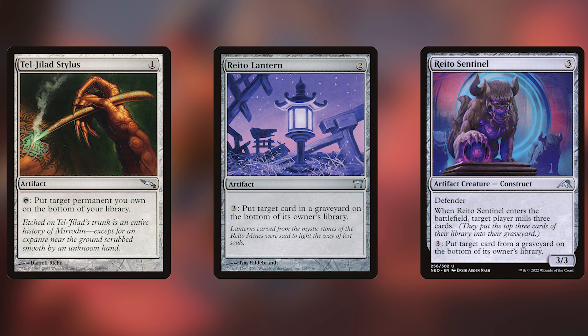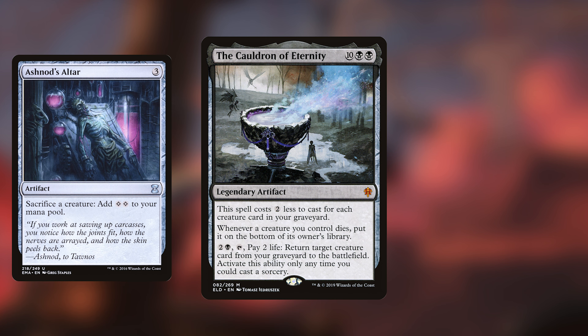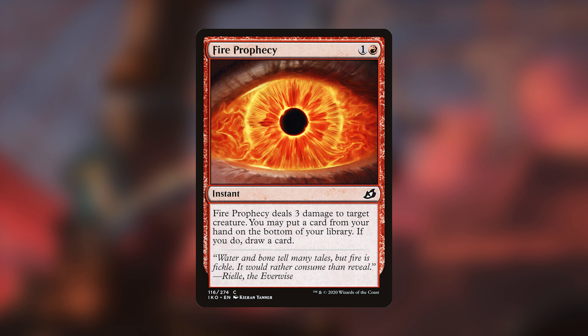Probably the best card in a Grenzo, Dungeon Warden deck is Cauldron of Eternity from Throne of Eldraine — it was practically made for this commander. It costs two less for each creature card in your graveyard, important because it's otherwise 12 mana. Whenever a creature you control dies, you put it on the bottom of its owner's library — that's what we want. Combined with Ashnod's Altar, probably the best sacrifice outlet in this deck, you can loop creatures like Murderous Redcap: sacrifice it, use the two mana for Grenzo's ability to bring it back, repeat. The Cauldron is just broken with this commander.